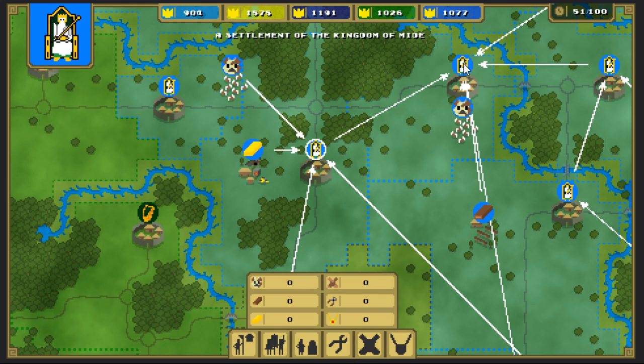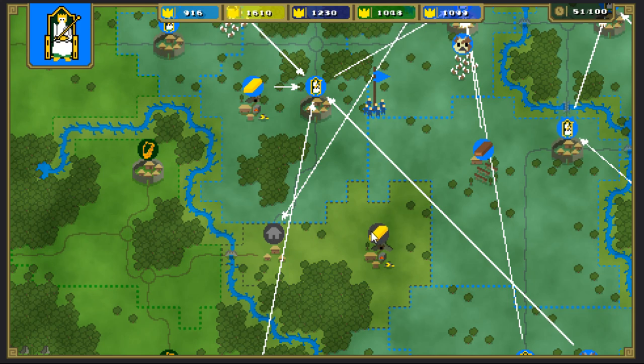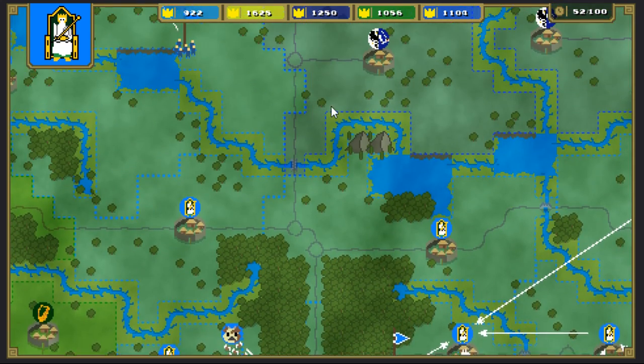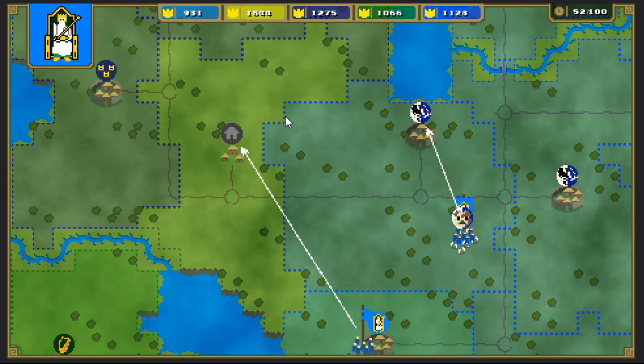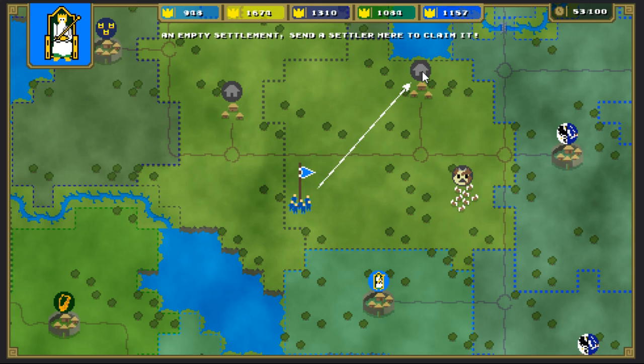Not cool — so they ruined my town. I'm going to crank out a couple more settlers. We're going to send one down this way to go reclaim that one. We lost our gold there. Okay, so they're about to take this one back. As soon as they do, he's going to charge in there and take it.